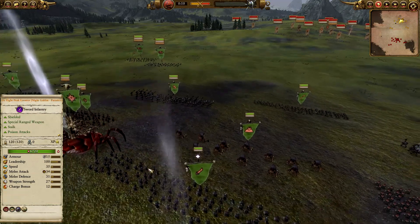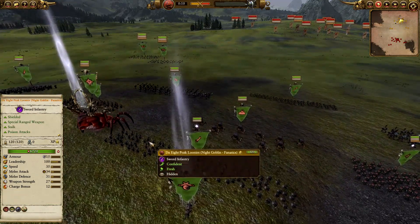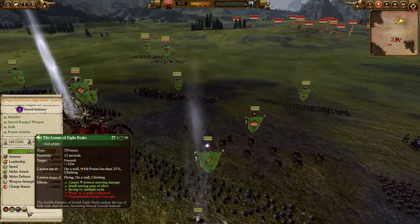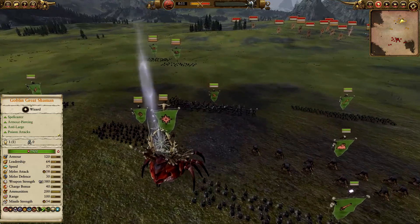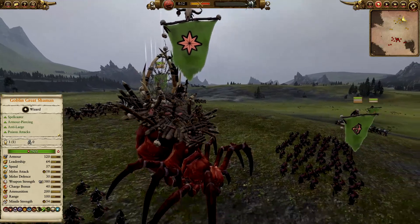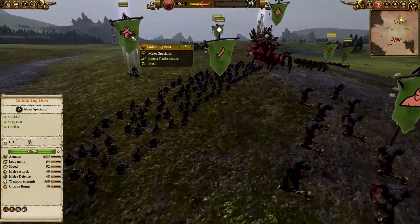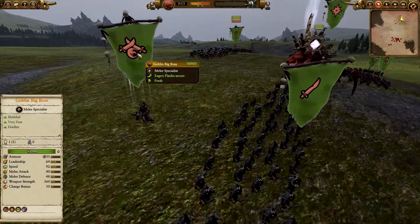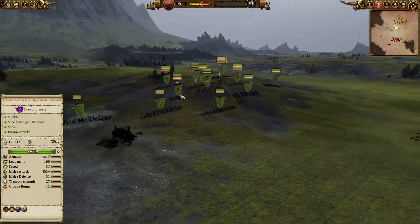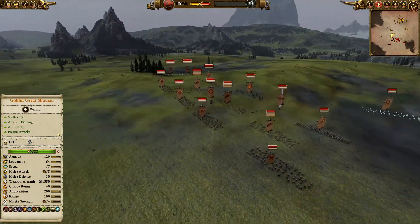We've also got some standard Night Goblin Archers with Fanatics, which will be fun to see. The Arachnarok Spider with the great Goblin Shaman on top — that's scary. We also have Trolls, a Goblin Big Boss on a wolf — very cute wolf, we'll have to pick up a name for it.